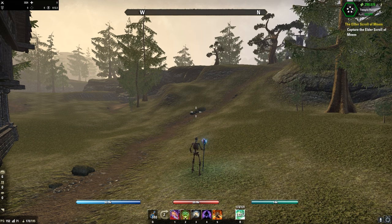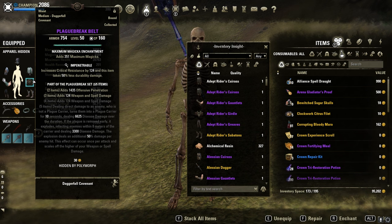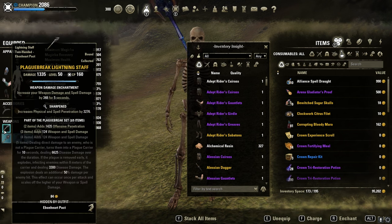What is up YouTube, I have a monster build here — a range magicka nightblade bomb build. Instead of dark convergence, I'm using Plague Break. It's so broken — it hits for 50 to 20k AoE damage in combination with Vicious Death and Balorgh. Let's talk about Plague Break: it's completely broken. If someone procs it in a ball group or just a random zerg, it chains.